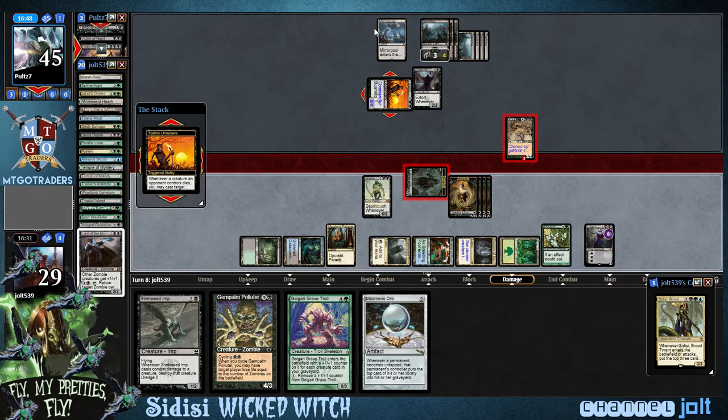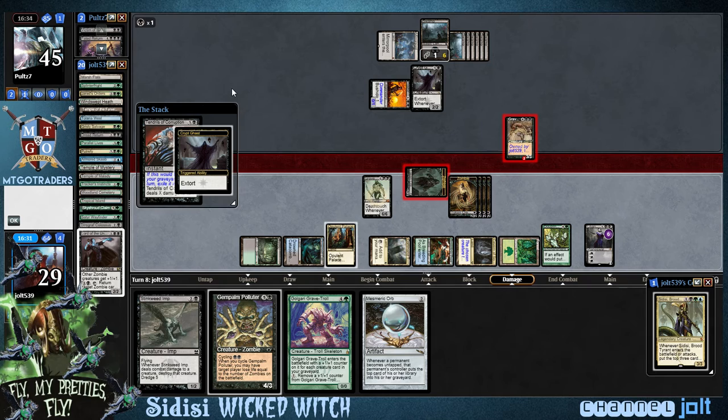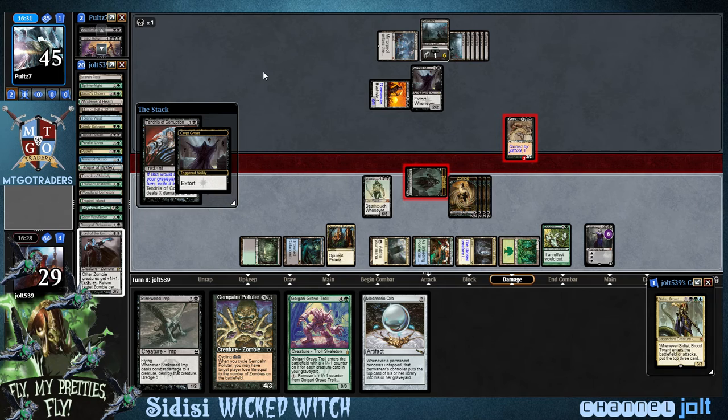He's going to be able to cast Tendrils. There's just sometimes in commander where your opponent does something and you're like, oh yeah — I forgot, that's a card. Alright, so we got Tendrils on Grave Titan — I understand that. He's going to gain some life.